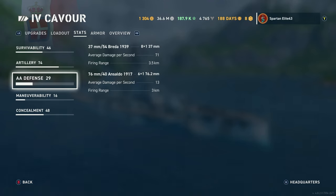AA defense is slightly better than the previous tier, but still basically non-existent. You have 37mm .54 caliber Breda 1939s — 8 of those doing 71 damage per second, reaching out to 3.5km. Then you have 76mm .40 caliber Ensoldo 1917s — 6 of those doing 13 damage per second, reaching out to just 3km. Very close-range AA and not much of it.